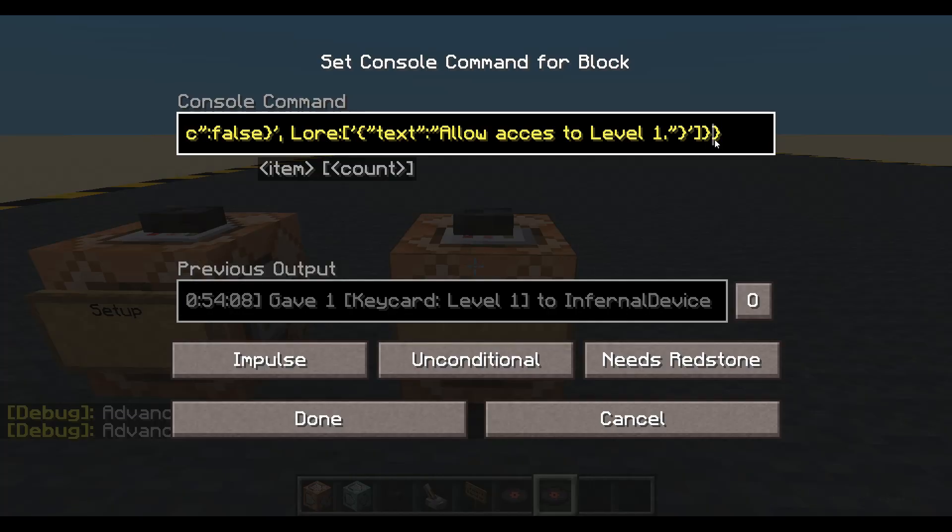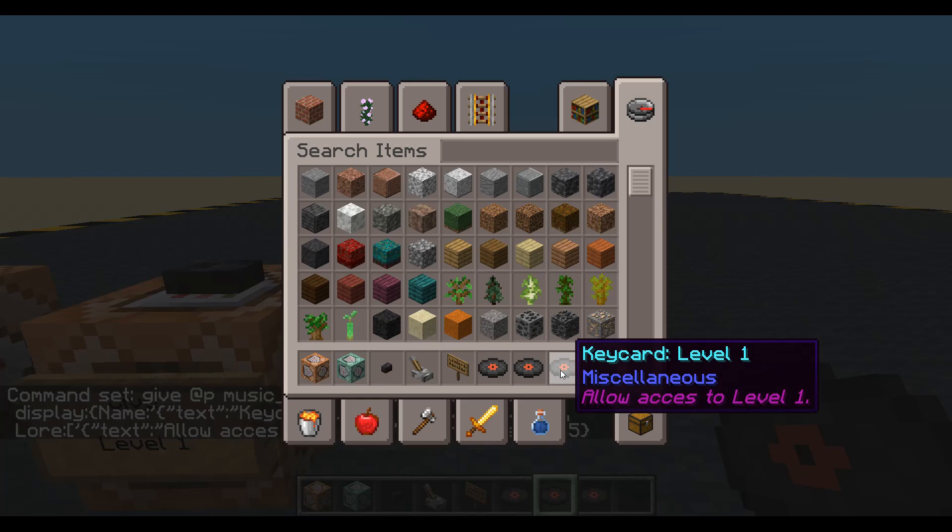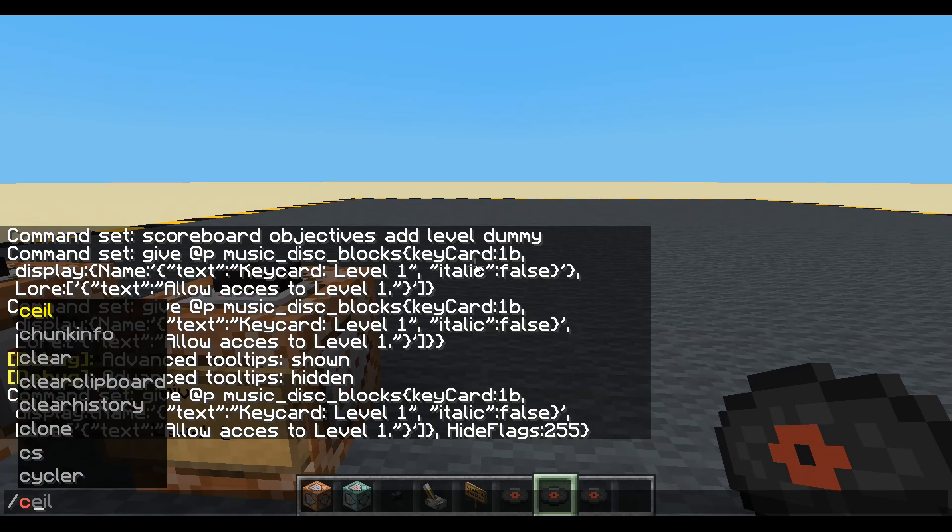So let's go back in and go right to the end. We will do hide flags and we'll hide all flags. I think it might still say the miscellaneous though. That's a bit better. Key card one. Allow access to level one. Fine. Let's clear all that.